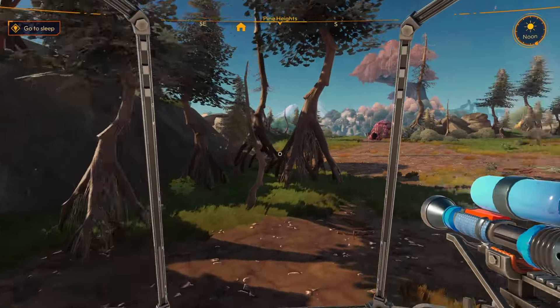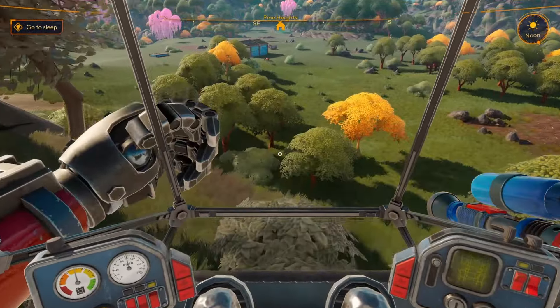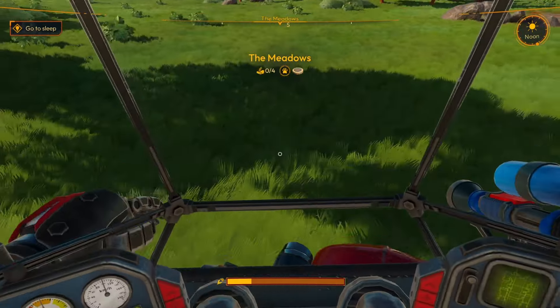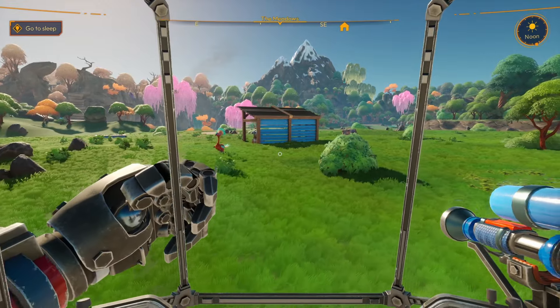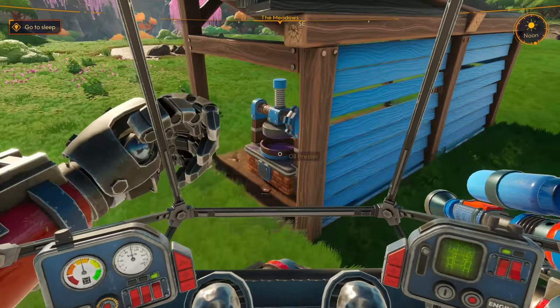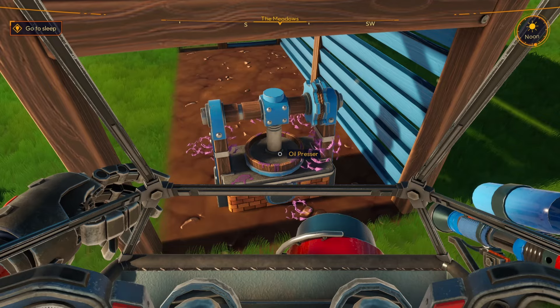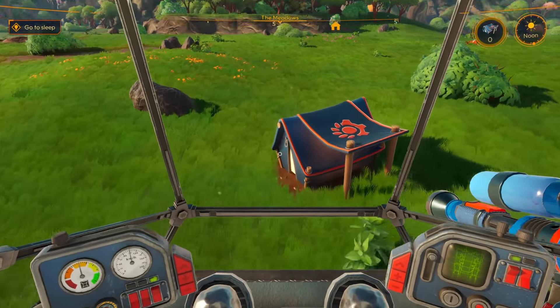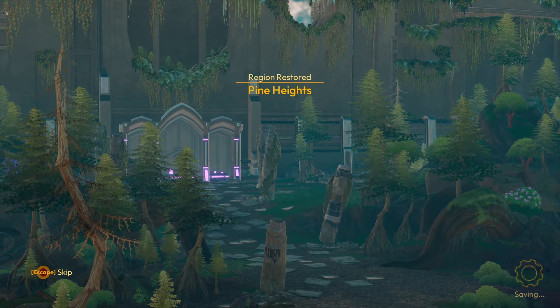We get a compass marker to guide us home. Testing fall damage — boosting up and falling seems fine, no health bar is visible. Next step is just to go to sleep, but first we queue up more plant oil in the presser. The coziness system is explained: building decorations near a homestead increases coziness. We sleep and wake up to Pine Heights fully restored.